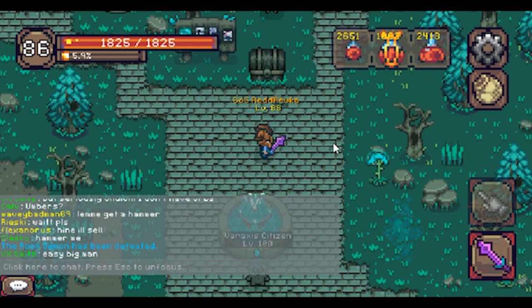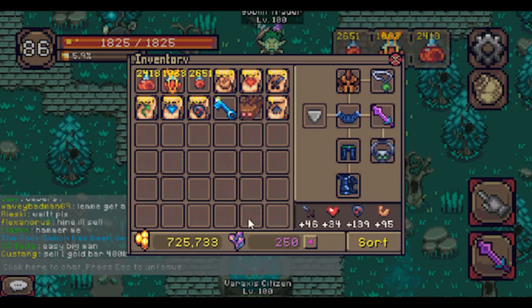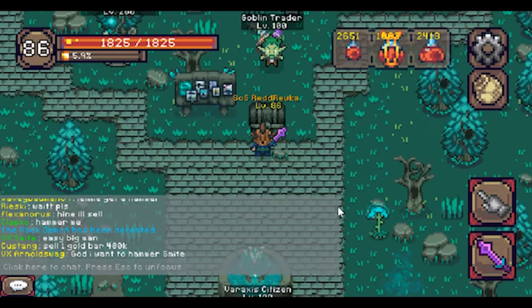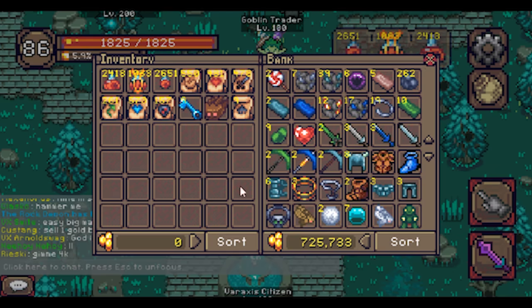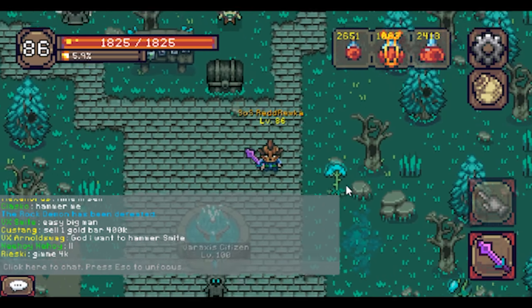Tip number eleven: During PVP death you lose up to 5k gold. But if you need to enter the PVP area to do tasks, you can leave your gold in the storage to prevent gold loss on PVP death.